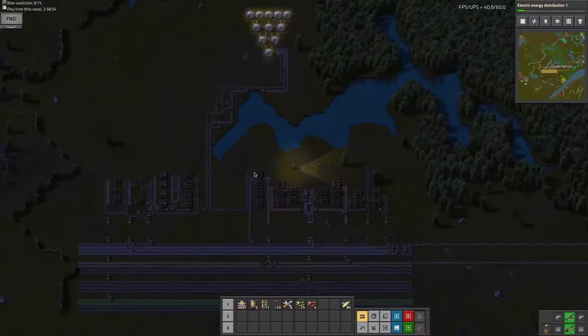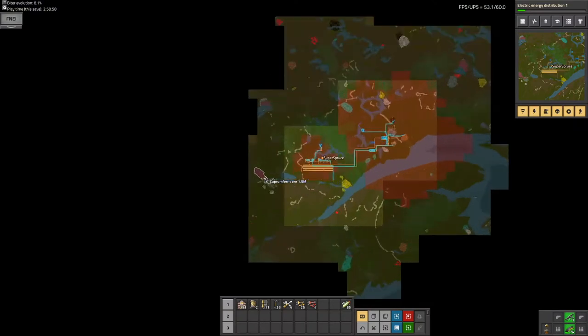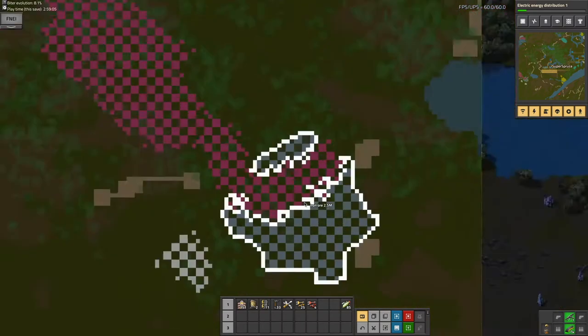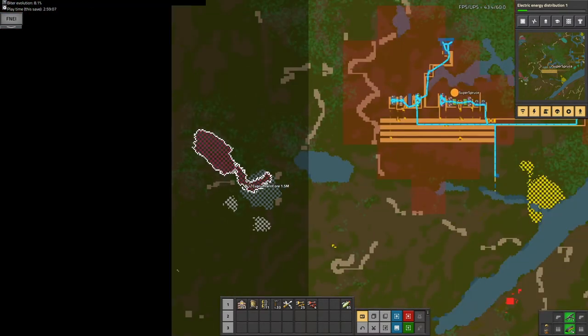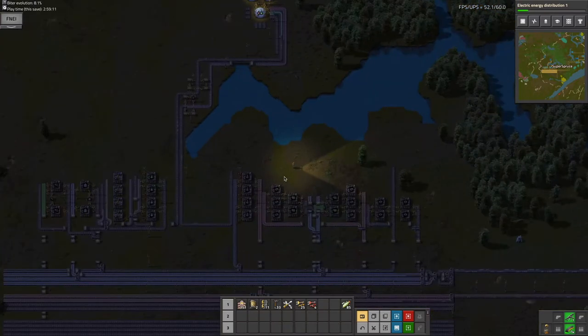But anyway, before I do any of that — because we're not really to that point yet — you can see on the map there's this Carfitium in the way of my bus. My bus will run into it, and I'll run into this iron. So maybe this is a good time to start mining modded ores.